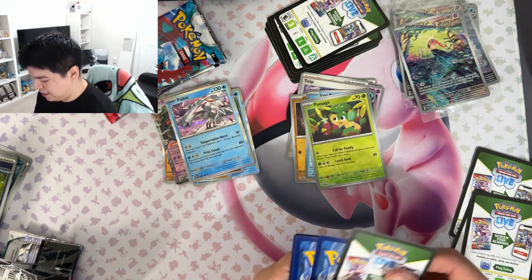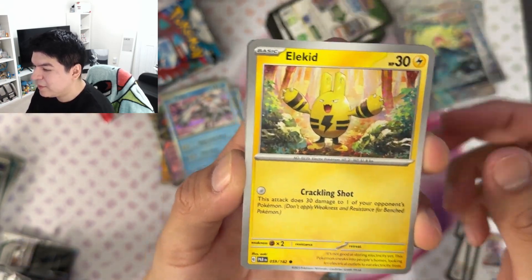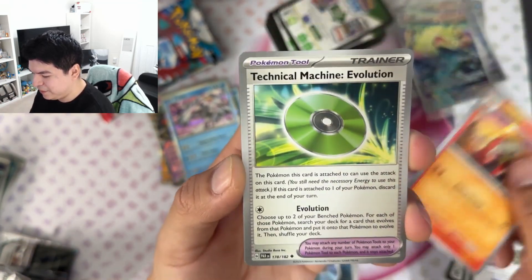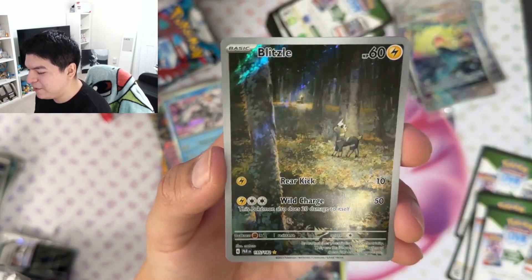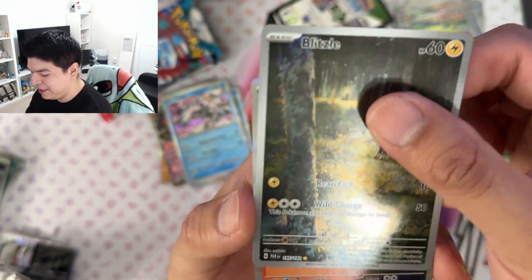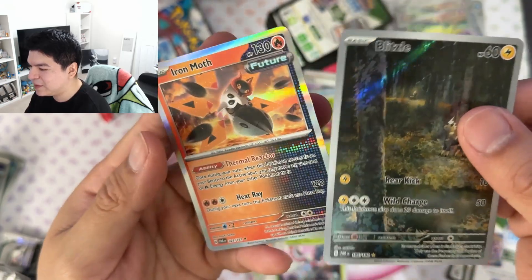This is probably the only Paradox Rift video I'm uploading, plus the two booster bundles. I'm not really crazy about this set. I already spent a lot of money on 151 and also opened those Japanese cards. I was thinking of getting the Roaring Waters set or whatever it's called. Oh — we get a Blitzle! Let's go! I like how the horns are lining up in the forest — that's pretty cool. And an Iron Moth! We finally get one — let's go! Two cool hits!